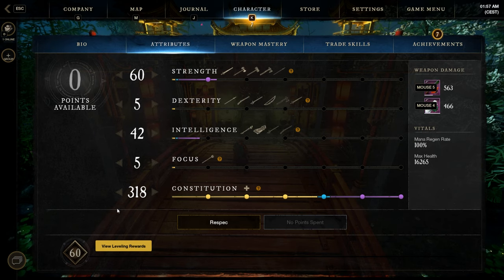Quick look at the attribute points — I put everything into constitution. If you have a life staff you can also put some points into focus for extra healing. The rest of the stats are just from the armor.